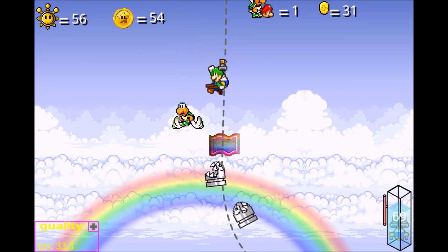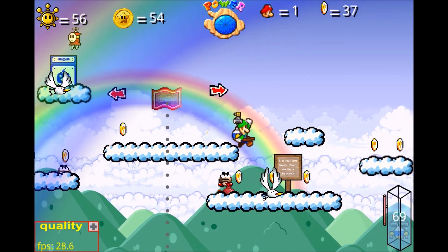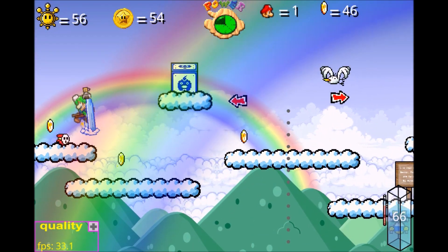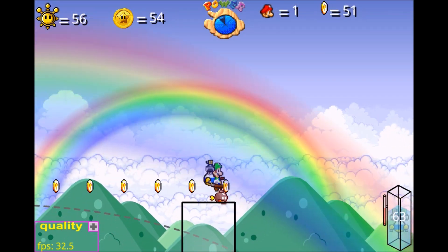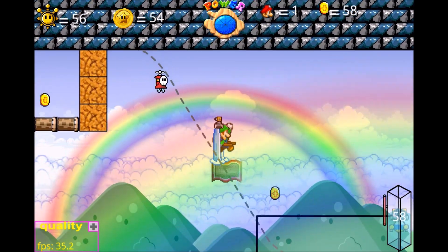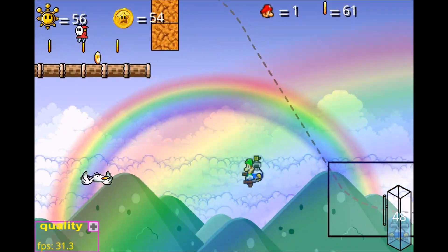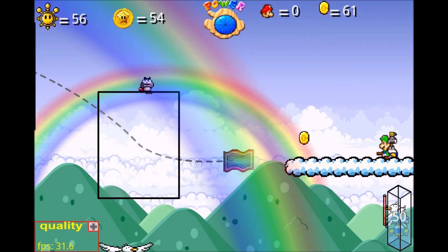Go away, Bullet Bills — I don't have to deal with you. There we go. I want to say the mansion in the sky is to the left. Hold on. I don't like where this is going. I'm already down to my last life.